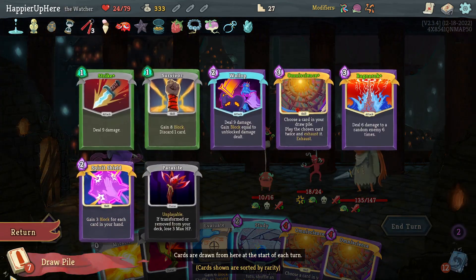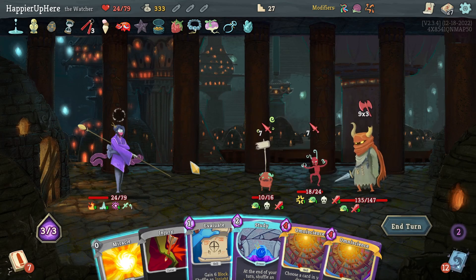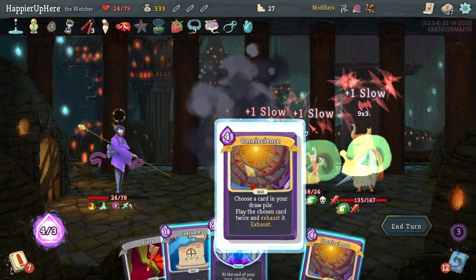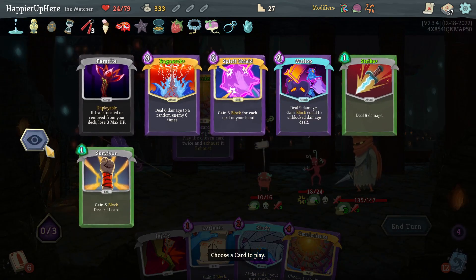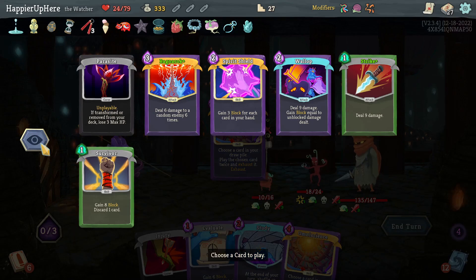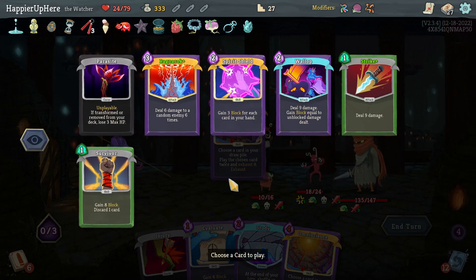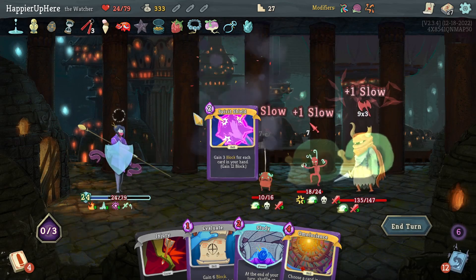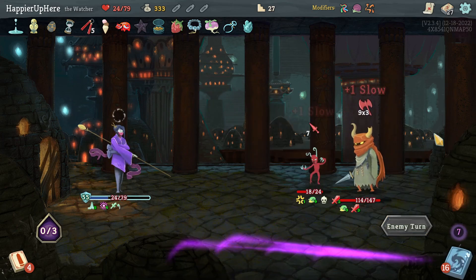There's Omniscience but I can only play one more. Spirit Shield again won't give much — I need 27 block. I have Wallop though. Let me do Miracle, Omniscience, the other Omniscience, and then Spirit Shield and Wallop — there's a chance I might kill the minion and gain some block. 24 block total. One Wallop and a second Wallop — that's actually pretty good!